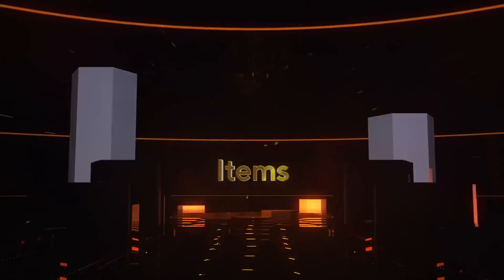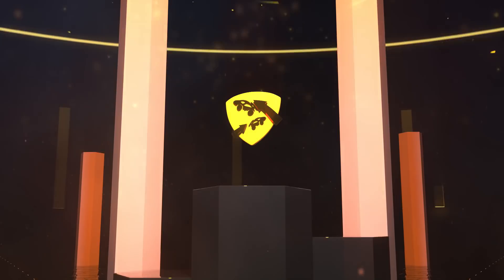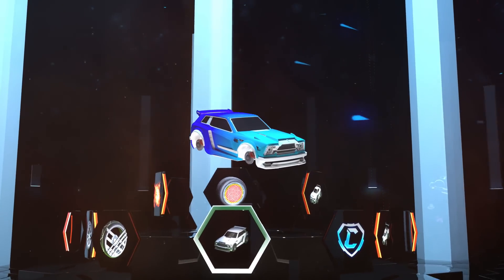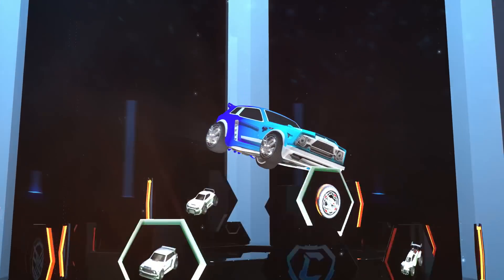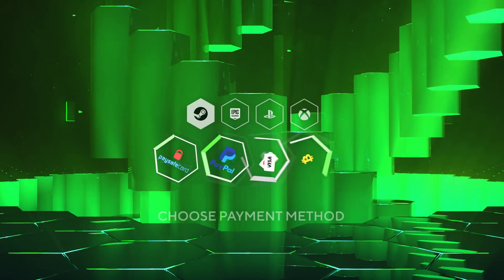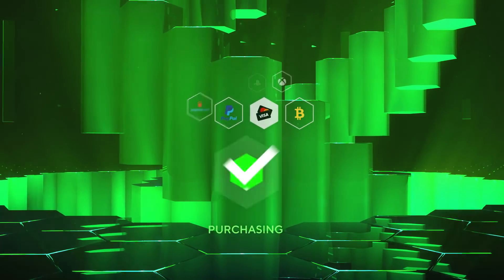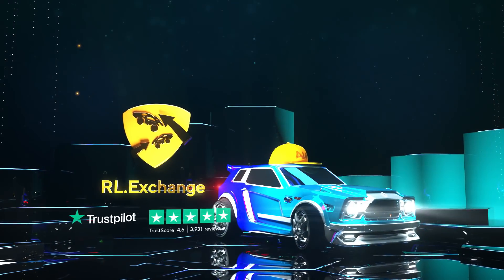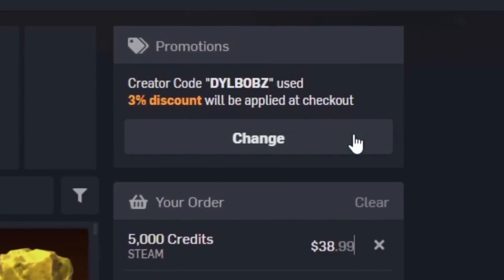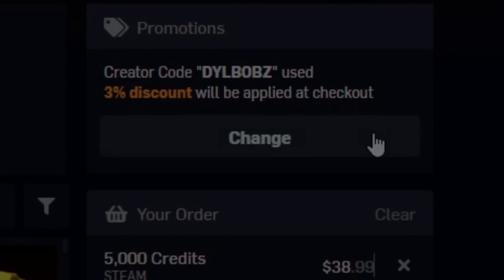It's sponsored intro time! Head over to RL Exchange where you can buy all your favourite Rocket League items. Look how crisp that looks. You can do this on a bunch of different consoles and use a bunch of different payment methods. Your items will be in your inventory super fast. It's super simple. Use code Dillbobs at checkout for 3% off. Now let's get on to this video.